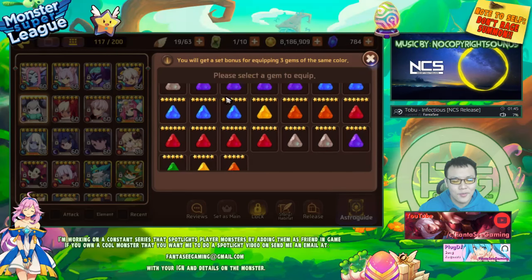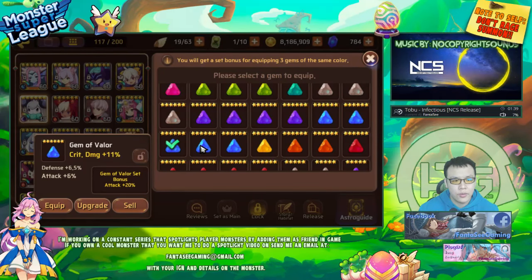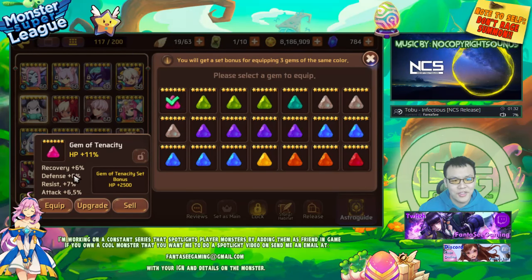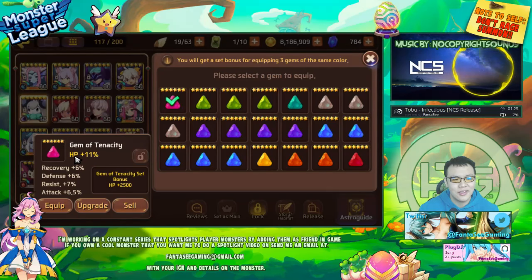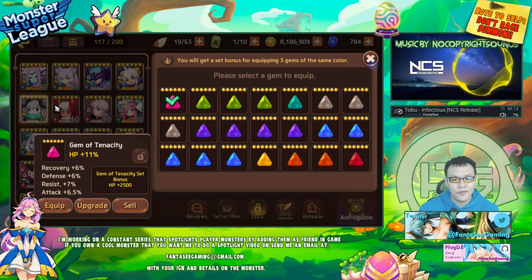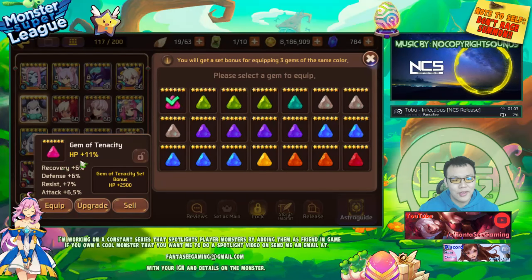What I'm going to do today is gem up my July. I'm going to put some decent gems in - I don't have a life set I could use for her, but I do have some decent broken gems. This is what a perfect gem looks like: it's HP, recovery, defense, resist, and then the next best stat is actually percent attack because it gives you more damage. You don't have to rely on crit rate or anything like that. Maybe crit rate could also be a better stat but this is already near perfect. The bad thing is this is a tenacity set which is useless, so I'm going to use it in a broken set.